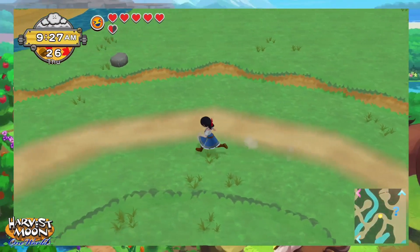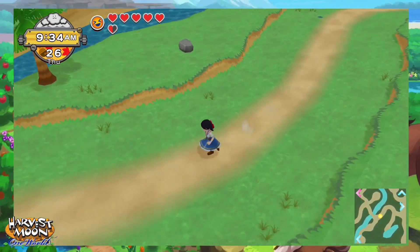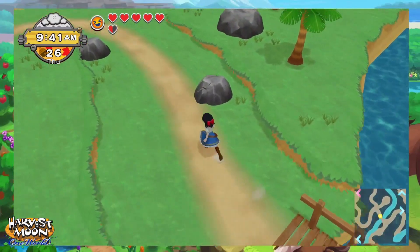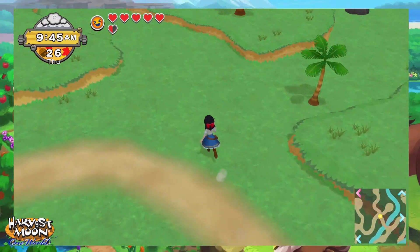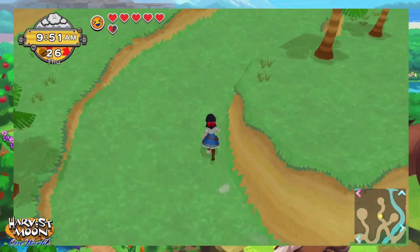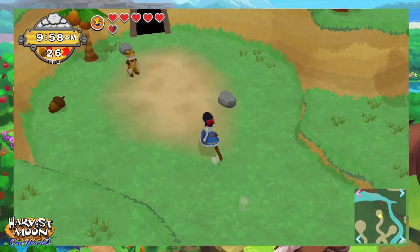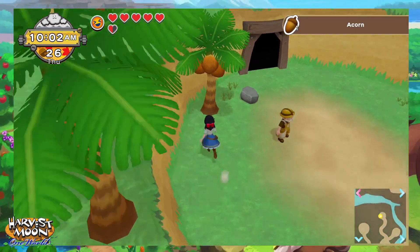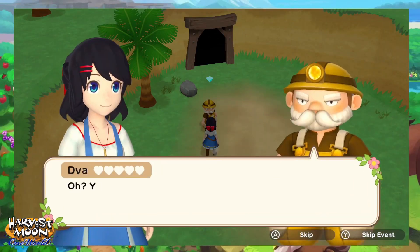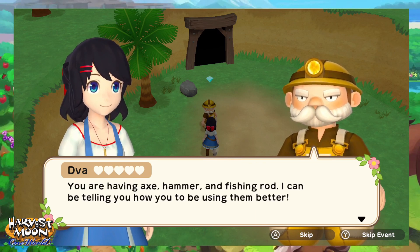We do also need to go drop the stuff off to Doc. I am trying to ignore the river of sprites because if we can get those sprinklers we can actually start big-time growing. Hey Dval! Yes, yes, yes - I am having an interest in using the tools that make the farming more easier. Yes, that's five silver.